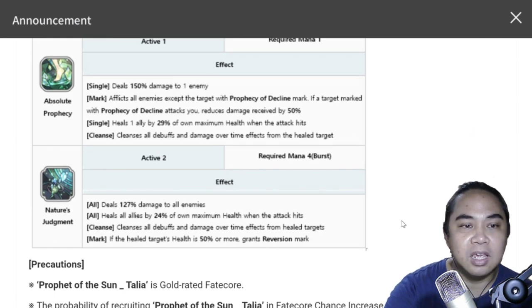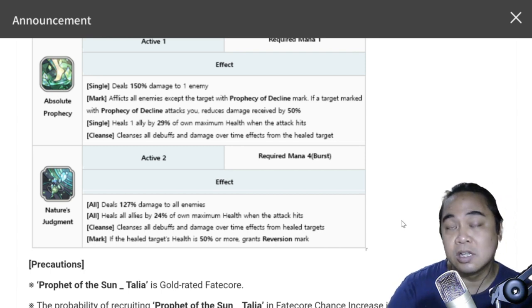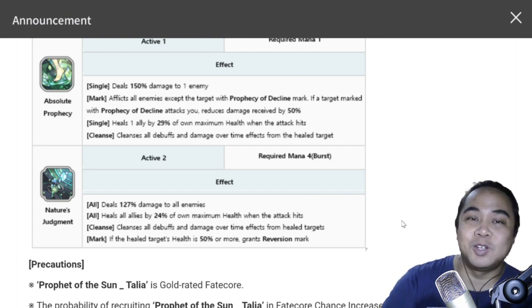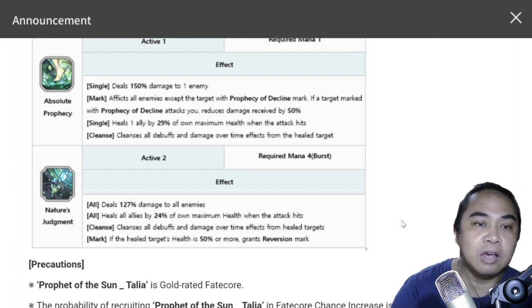Her S2 is Nature's Judgment, requiring four mana but it's a burst skill. It deals 127% damage to all enemies and heals all allies by 24% of maximum health when the attack hits. It also cleanses all debuffs and damage over time effects from healed targets. If the healed target's health is 50% or more, it grants a Reversion mark — which then ties back to her Rewind passive for another triggered heal.